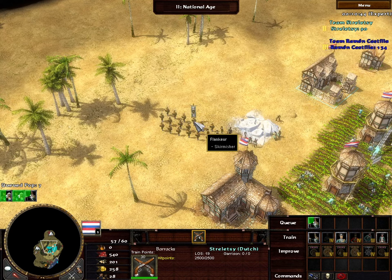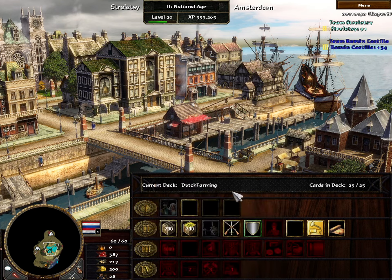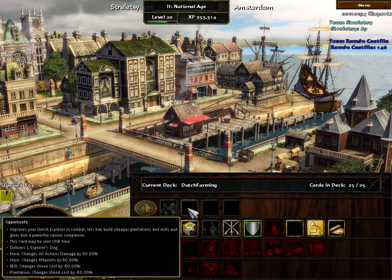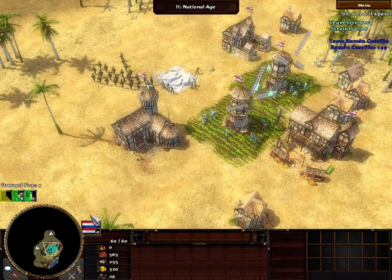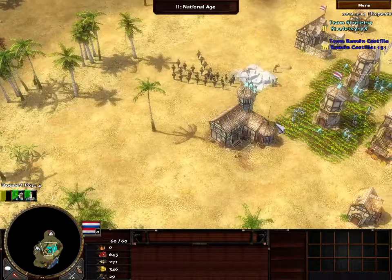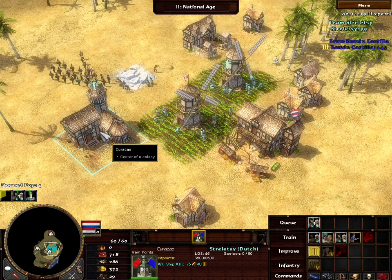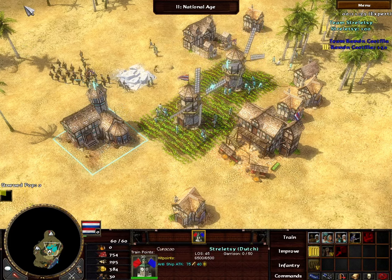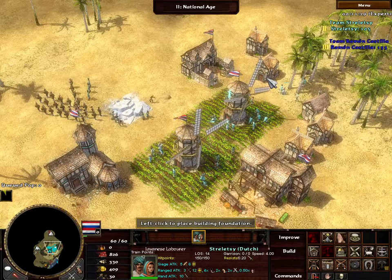Militarily I think we're looking all right. Upper Hoofed makes your explorer stronger and lets him build cheaper plantations and mills, and gives him a dog too — that should be pretty good. Economically we're doing pretty well too. I'm going to try to put down a house.